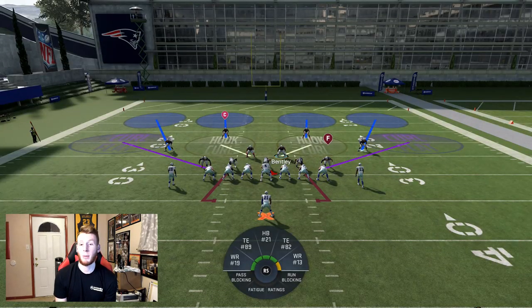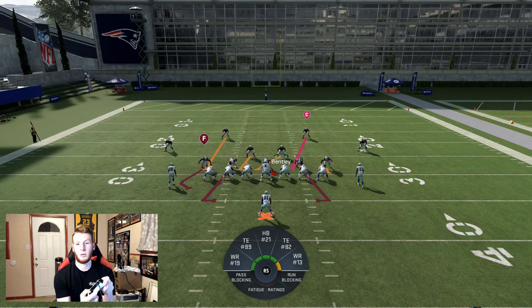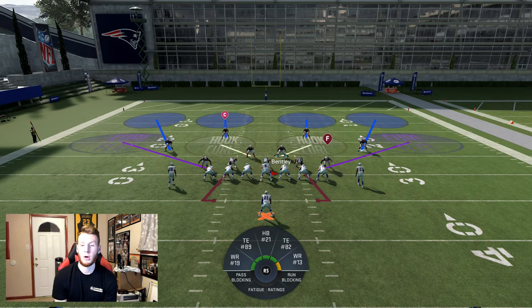I'm in cover four drop and the computer is in ace close stretch. I'm going to show you guys the run fit — to do that, hold left trigger, then hold right trigger, and you can do X or B. If the run's going to the right it's B; if the run's going to the left it's X.